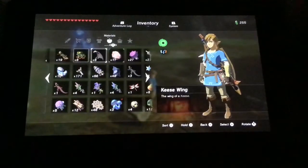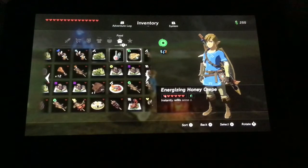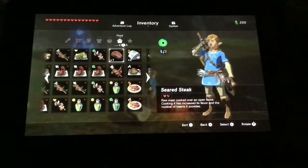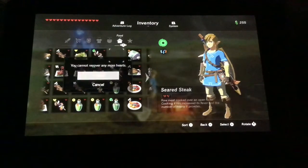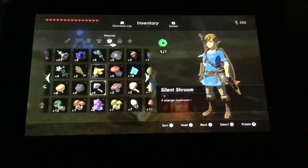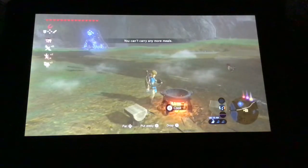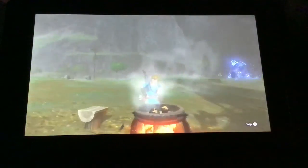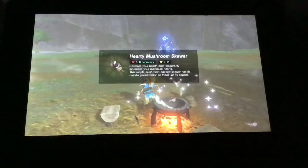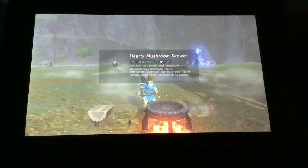I can't carry any more meals, let me just eat a couple of my stuff. Okay, just get anything that says hearty in it — hearty truffle. I'll put two this time and cook. Look what happens. Bam, no dubious food — full recovery hearty mushroom skewers. That is how to get full recovery food.